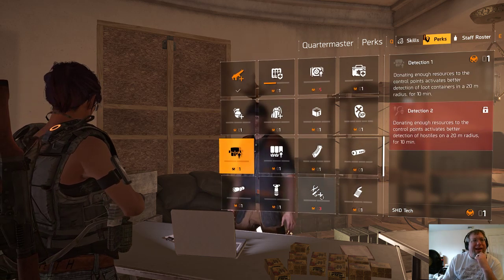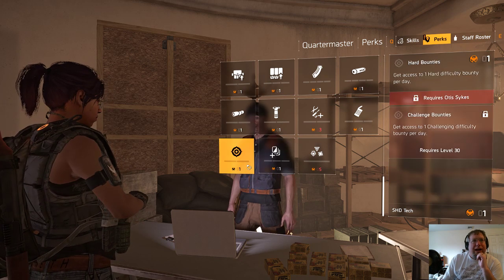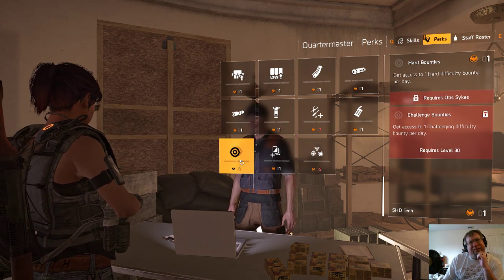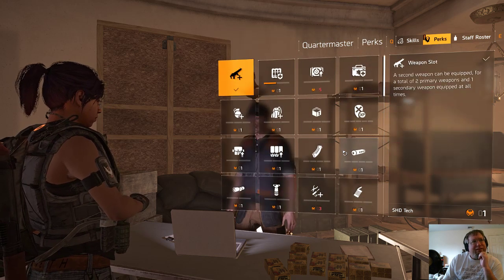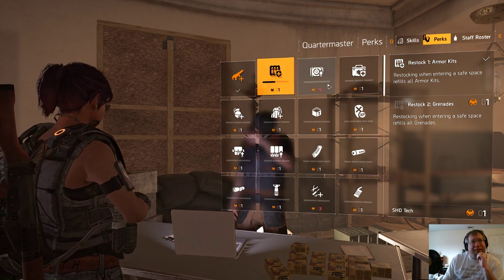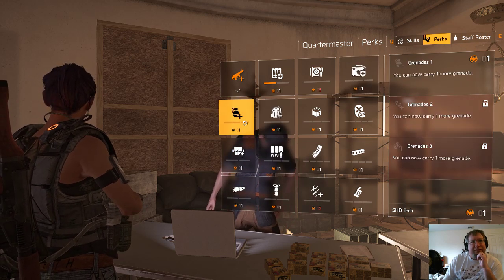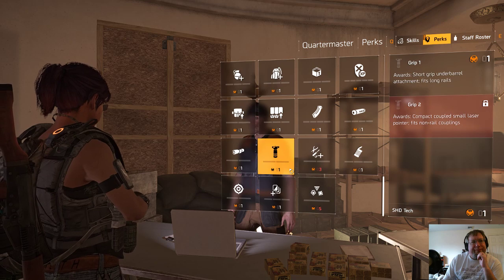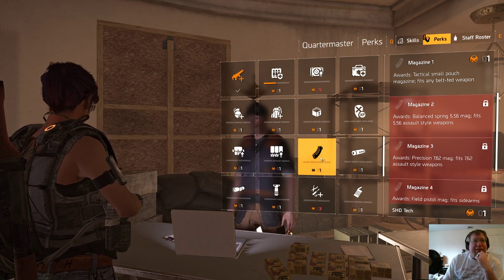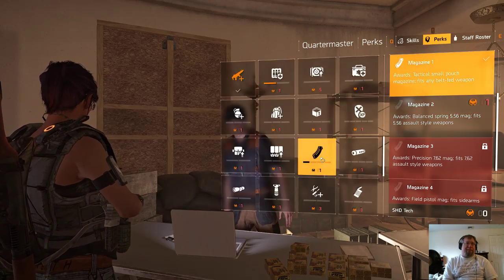I don't know if it's worth it to max these out or save up for this. I've never used loadouts — we can't do this until level 30, we can't do this until Otis Sykes. I think that's fine for now; carry another kit. Bounce spring fits assault-style weapons — let's go ahead and unlock it's F magazines. Thank you.